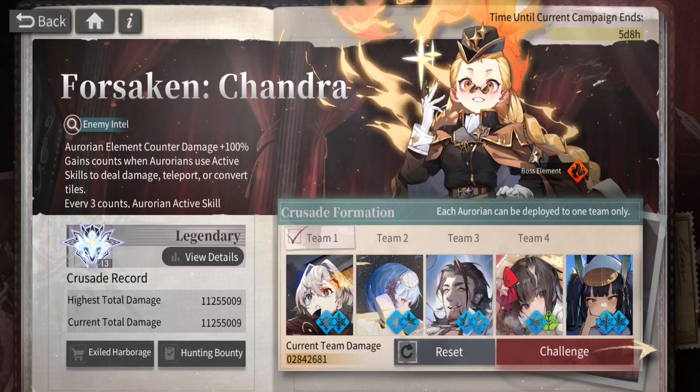Hey everybody, it's your boy Zach and welcome back to some more Alchemy Stars. Today's video we are going over Forsaken Chandra, who is the current Calamity Codex. If you know what we do here — Alchemy Stars content and other gacha game content — consider subscribing because we do gacha things, but mostly Alchemy Stars because I love this game.